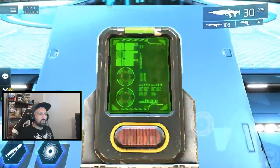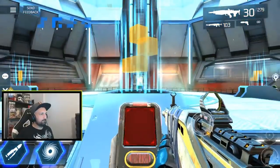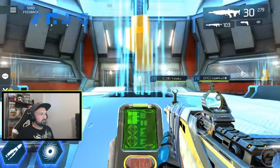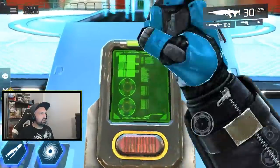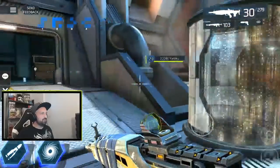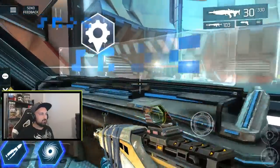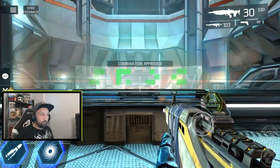Code number four is like two long bars with a dot — there you go. The last one, number two, is an upside-down L — there you go. The whole code should now be correct. We're gonna go back to the control room and click the console to confirm the code. It says combination approved — we're gonna be teleported to the boss fight now.